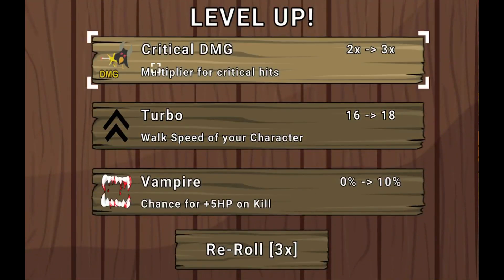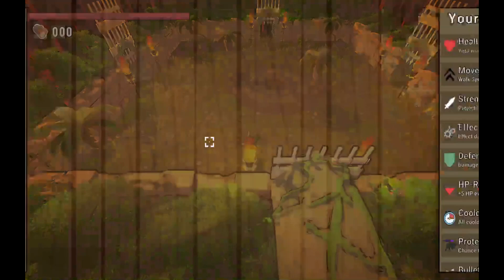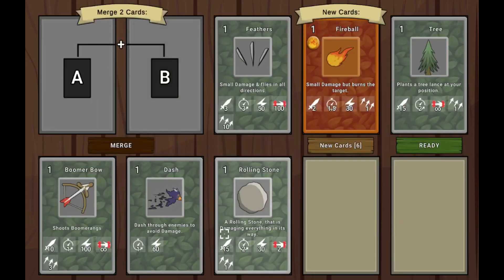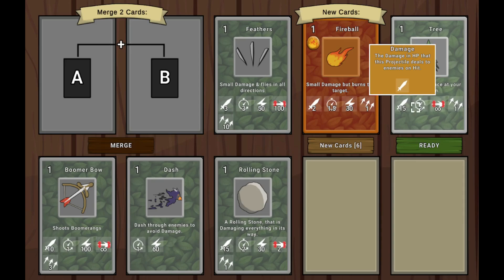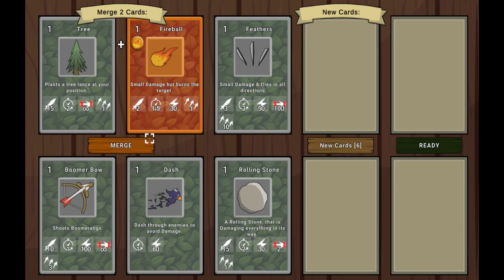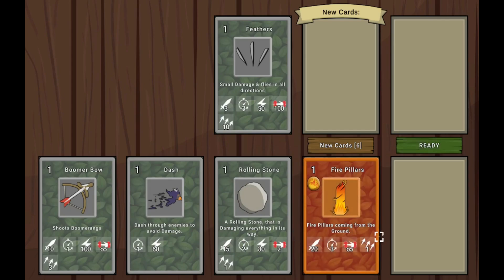We got critical damage. I want to get this crit damage. I want a new weapon — oh, fireball. Plant a tree, lance. What if I did tree plus fireball? It gives fire pillars, not fire trees like I was hoping. But that's cool too.